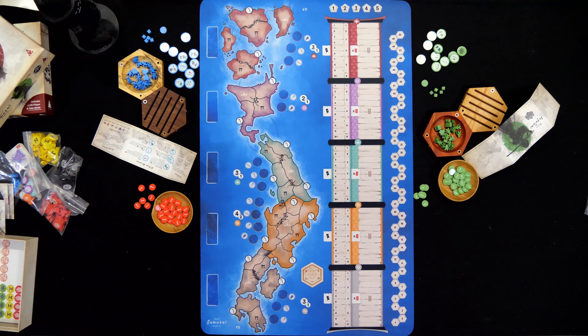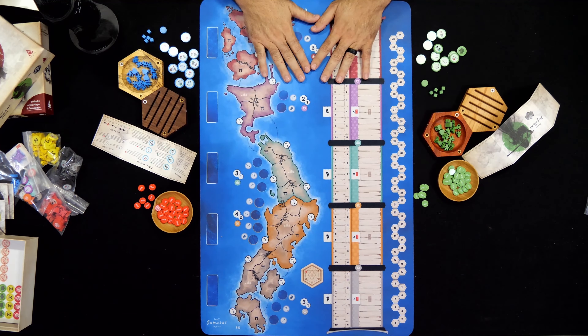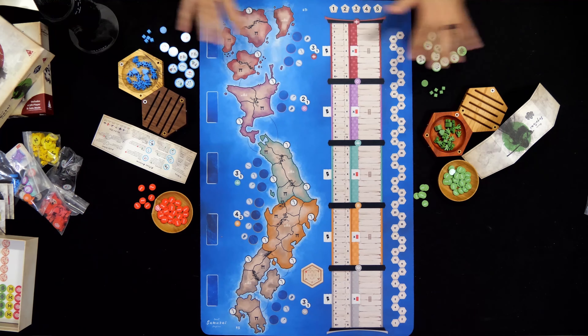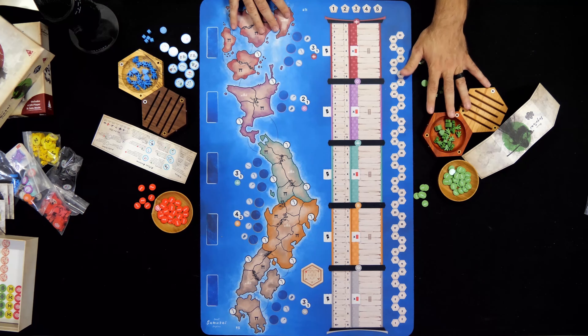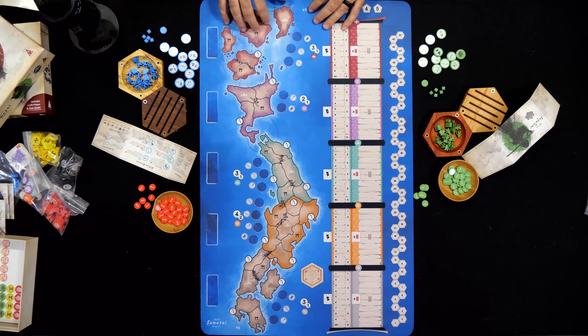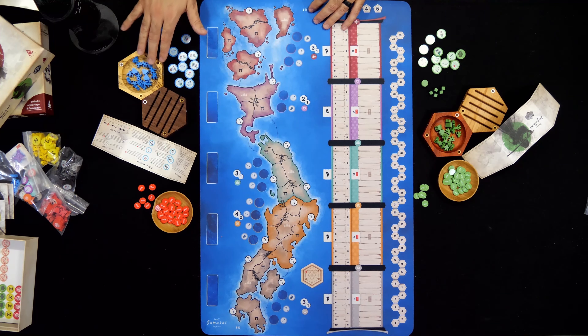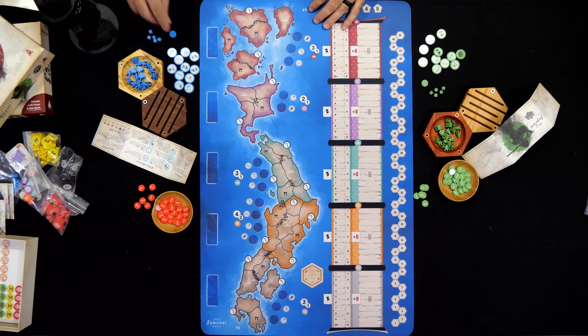To get playing, first get out your play mat or boards and spread them out on the table so all players can reach them evenly. Next, everybody grabs their color — I have blue and green here — and they get all the pieces of their color, which is 16 armies and three castles, plus all the order tokens and the little bits and bobs that go on the trackers on the side.